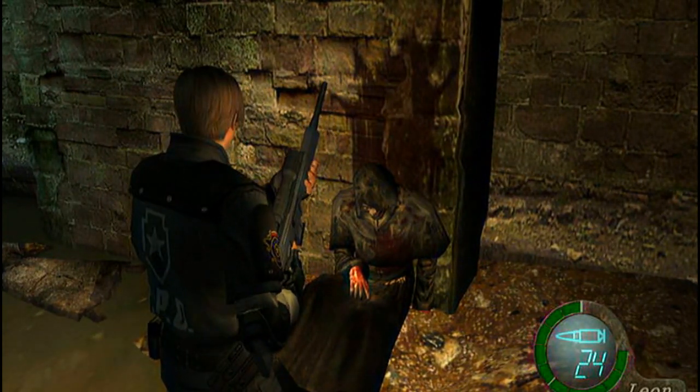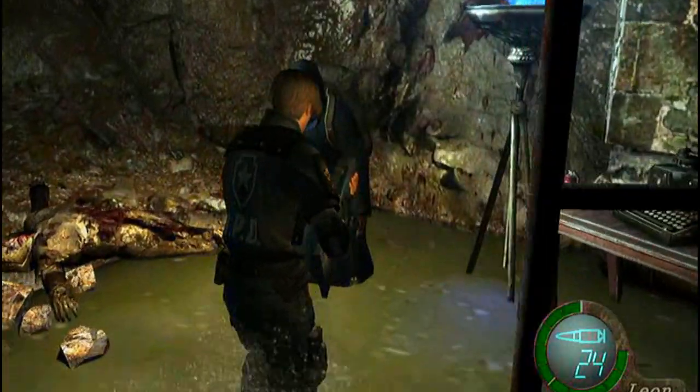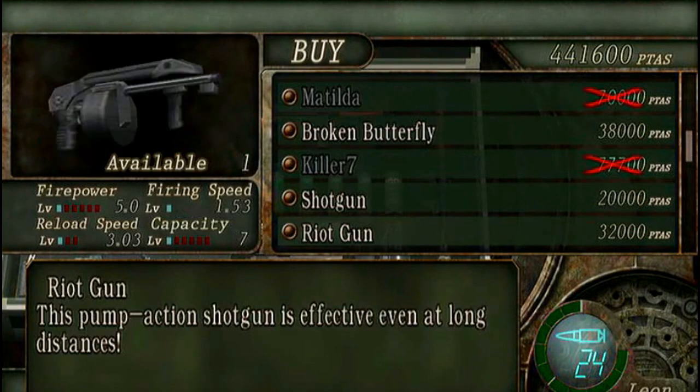During Chapter 4-1 you're going to end up down here in this pit. This guy I'm standing over right now — make sure you pick the item up that he has. It's a King's Crown and it's worth a lot of money as long as you put the other gems on it. So don't sell it right at this merchant unless you have to.